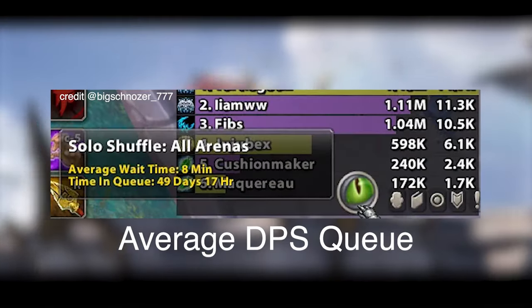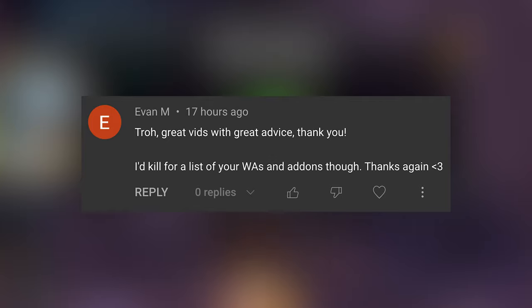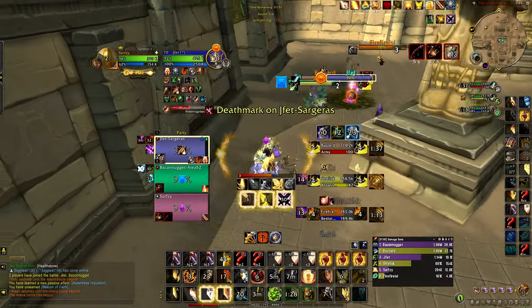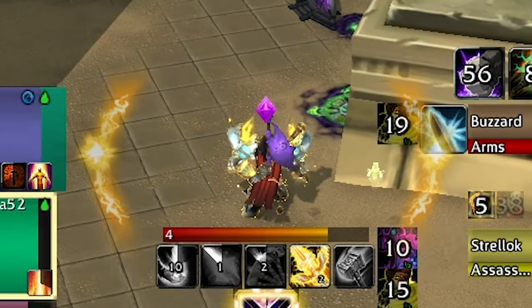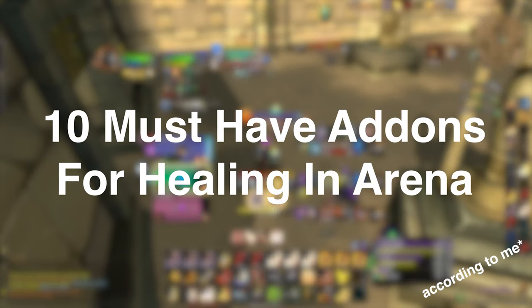If you're a brand new WoW player, or a DPS that just can't resist those juicy instant solo shuffle queues, deciding to start healing in Arena can be a very intimidating decision. After being highly requested on all my previous videos, I'm here to give you the tools you need to begin tracking all the essential data in Arenas by using add-ons. This is the first step to optimally trading cooldowns as well as outplaying your opponents as a healer. So today, I'm going to take you through the 10 must-have add-ons for healing in solo shuffle or Arena.